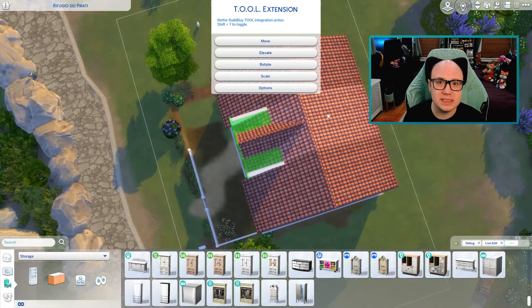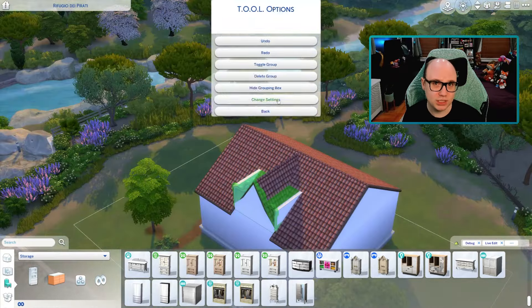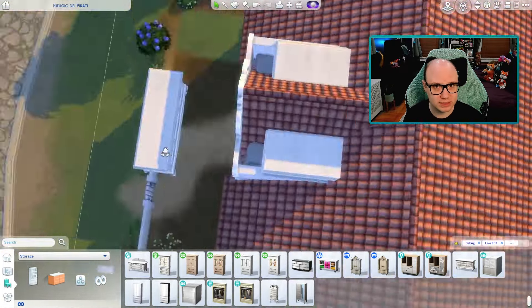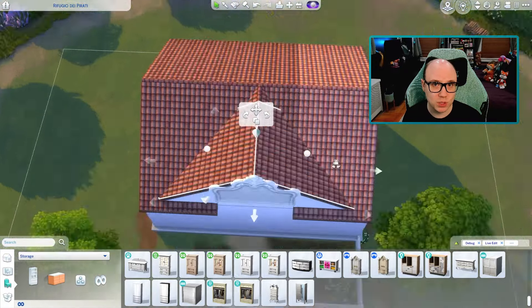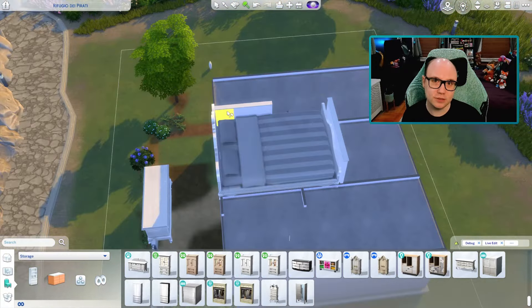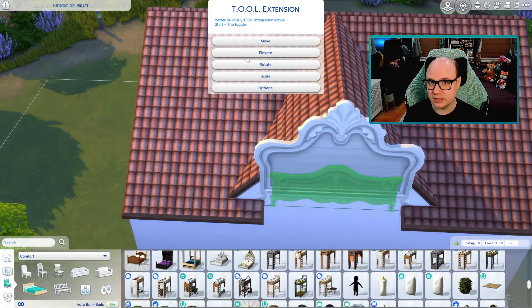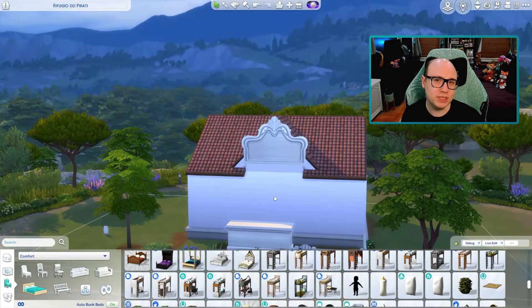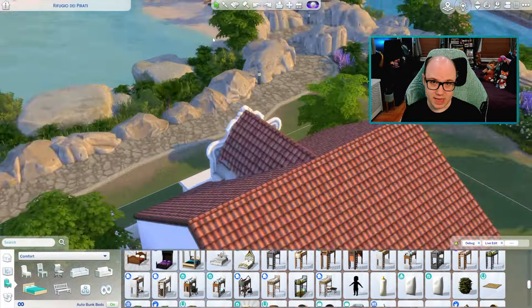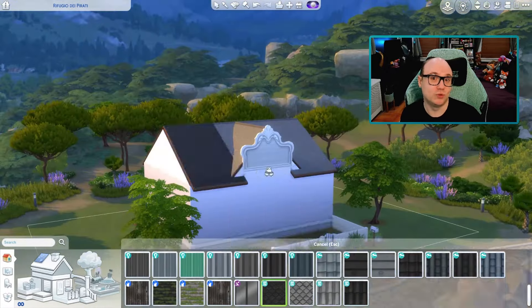There is a point based system. The maximum score we can receive per judge is five points: three points for challenge accuracy, one point for visual appeal, and one point for uniqueness. On top of that, judges can award three extra points per challenge. These three extra points are up to each judge's discretion — they can be given out to one builder or spread out amongst three different builders.